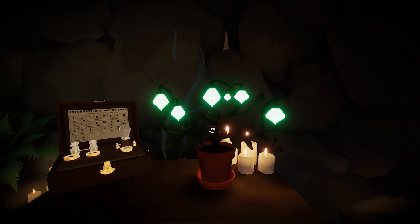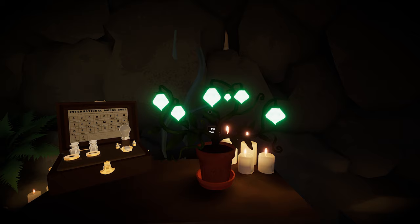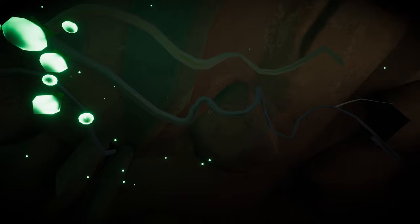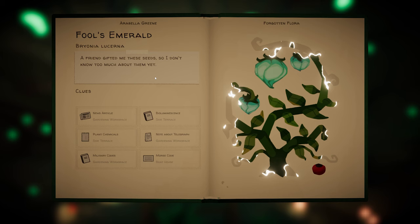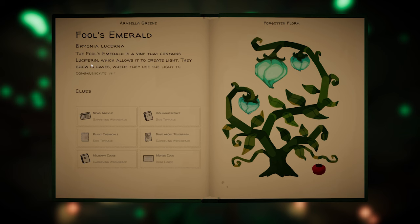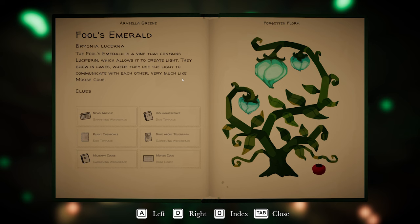We want K, which is dash dot dash, and A — dot dash. So it's dash dot dash dot dash, five in total, beginning with a dash, alternating. So we want — dash dot dash dot dash. I've done it right! Well, that's pretty cool. Look at that. The Fool's Emerald is a vine that contains luciferin, which allows it to create light. They grow in caves where they use the light to communicate with each other, very much like Morse code.